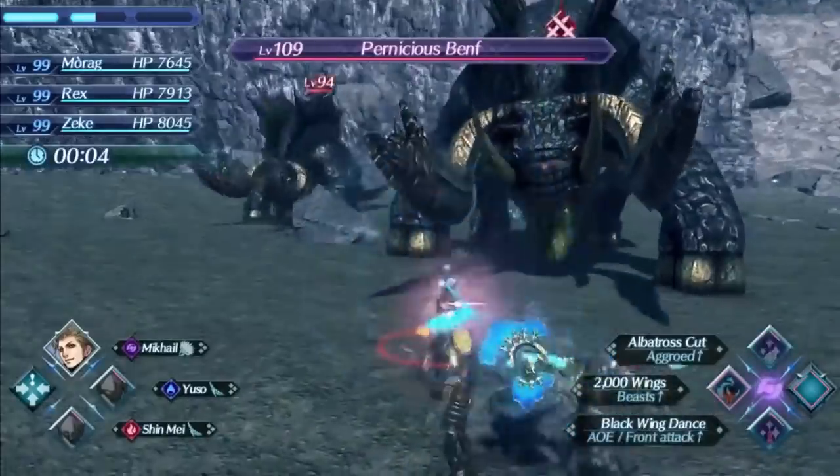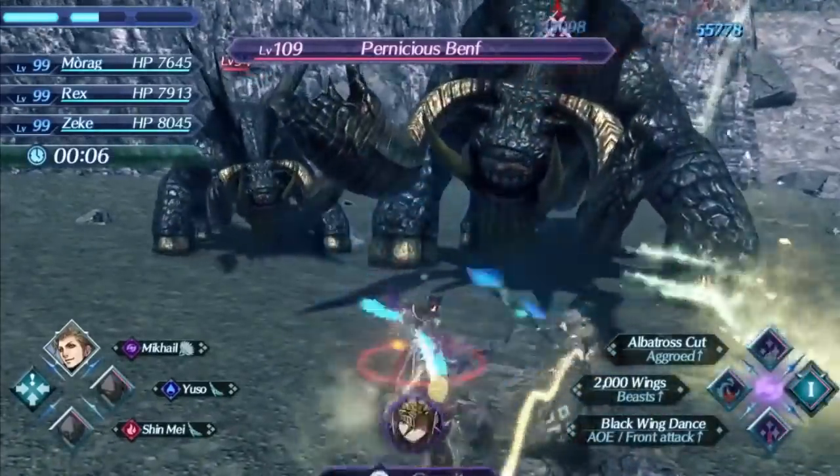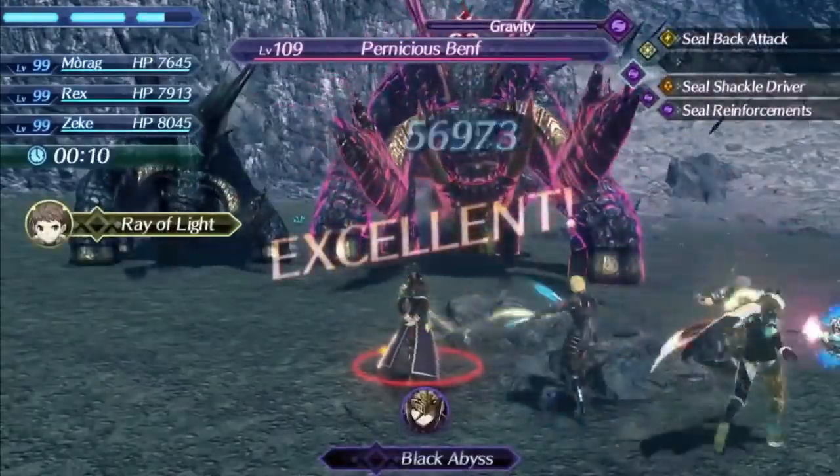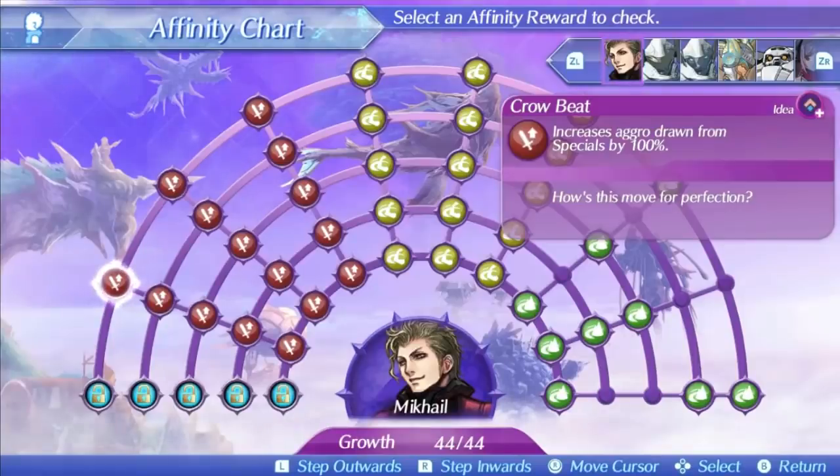Mikhail's level 1 special is Crow Beat. This is a single hit, ether-based special of pretty decent speed. The damage ratio is 300 at level 1, 460 at level 5, and 480 at max affinity — the same as pretty much every other Torna blade and the average overall. There isn't much too noticeable about this one. It does have a decent evasion effect but the bonus effect is just increasing aggro draw, which isn't the most impactful thing. Probably the weakest special he has overall.